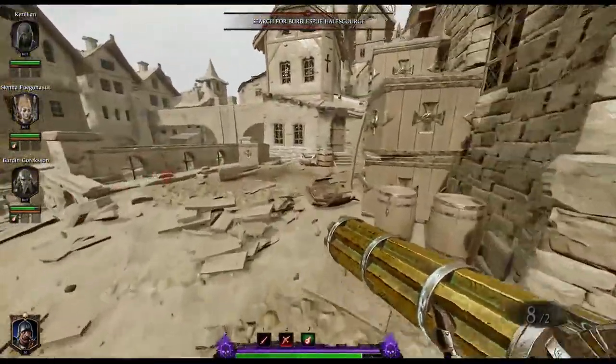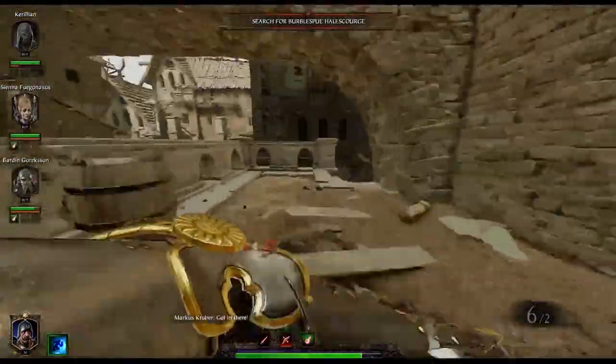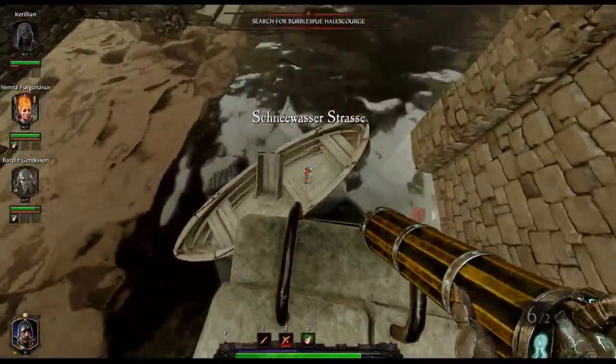Your second tome is going to be here after you've jumped across the broken bridge and climbed through the house that's half falling off the side of the map. You'll come over here and pick it up in a boat.